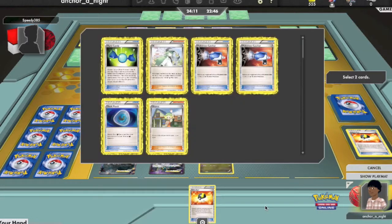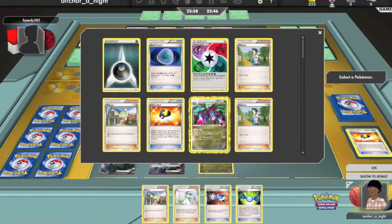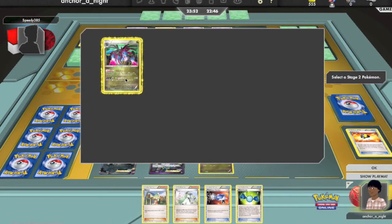Fortunately here I get an Ultra Ball. I discard two things — a Dark Patch and a Catcher — to get Hydreigon. Then Rare Candy, Hydreigon, great.